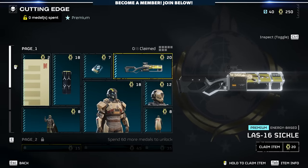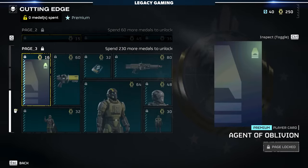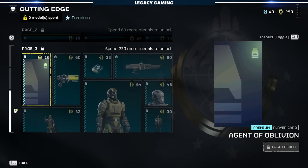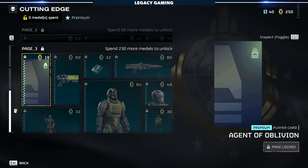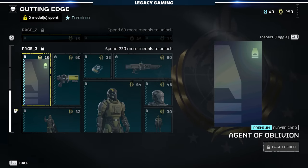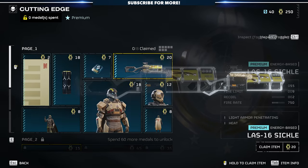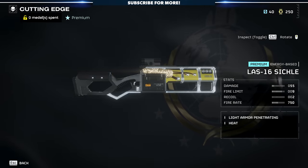Cutting Edge features three full pages of items to unlock, and the cost to unlock each page is actually not that bad. With my 250 medals banked, I can get to the third page on day one, and after a couple more missions I should be able to unlock a bunch of different items. But we're going to start on page one, because that's where all the action begins.